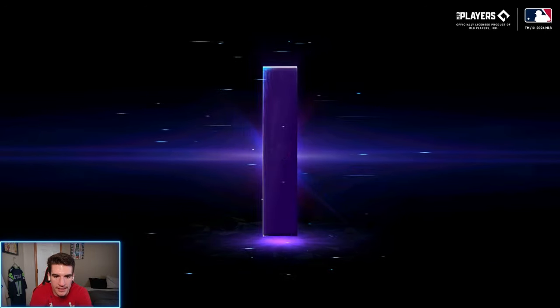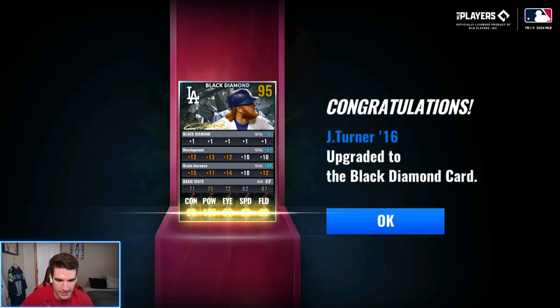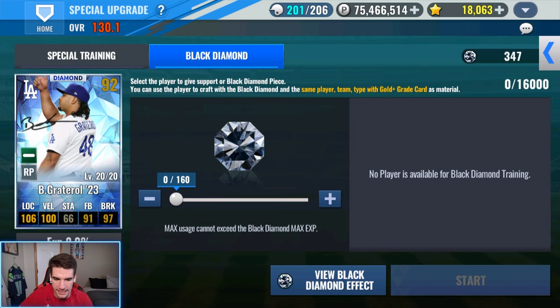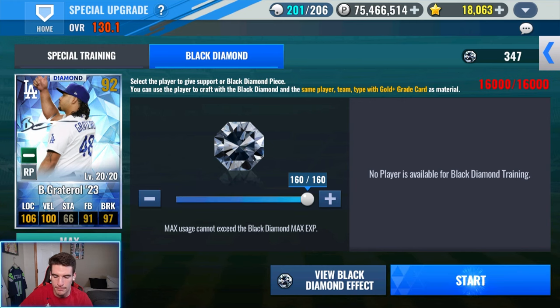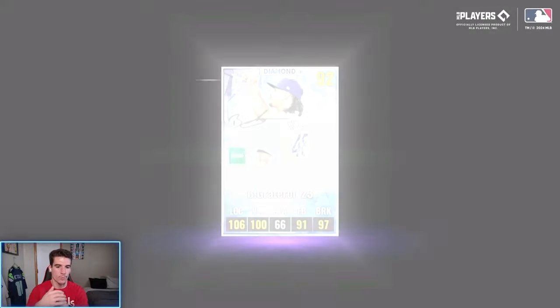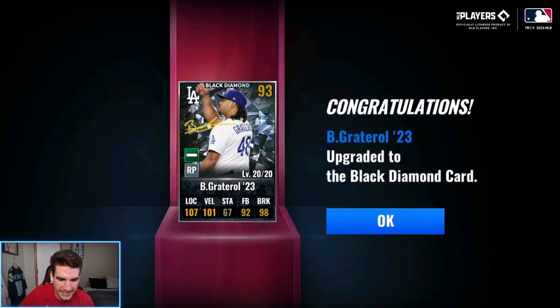There's our first black diamond today — boom, Justin Turner '16 now black diamond. Next up, last but not least, Gatorade — it's time to make him a black diamond. 160 black diamond pieces. Boom, second of the day, and I'm hoping we can get one of the new skills on him as well. There we go — Gatorade is now black diamond as well.